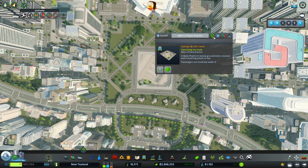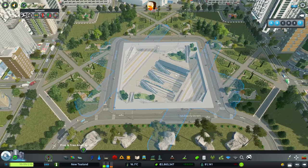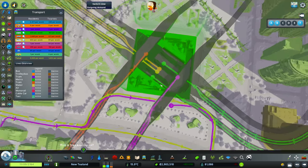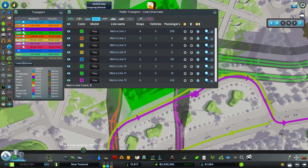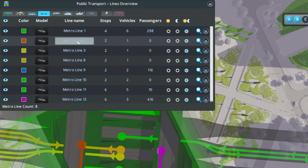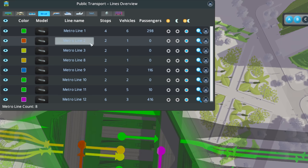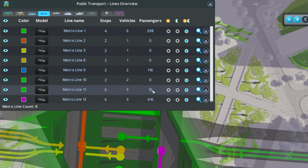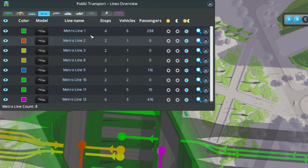Let's take a look at our T-rantula Station. There are steps but nobody is in here. We've got a lot of metro lines coming and going — let's do some troubleshooting. Six lines come in and out. Looking at them: line 2 has two stops with zero passengers, same with line 3, and line 8. Line 9 doesn't have issues. Line 10 is the same zero problem. Line 11 works — it has vehicles and people — that's the airport line. Line 12 has lots of people.